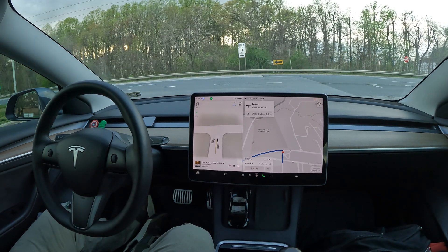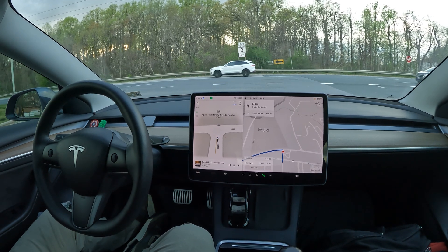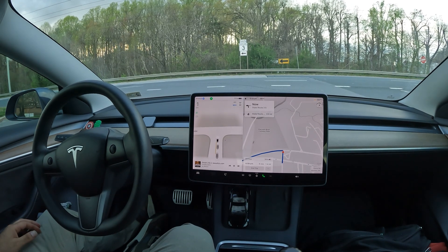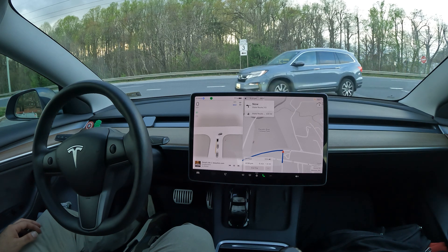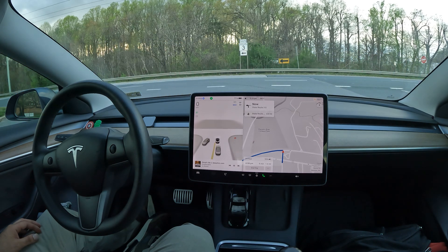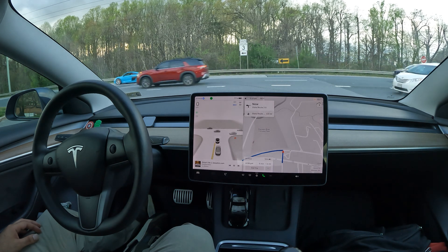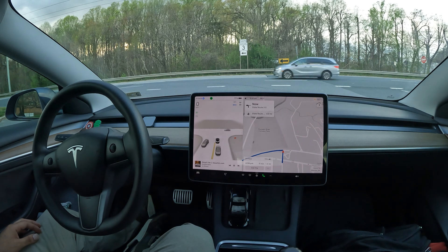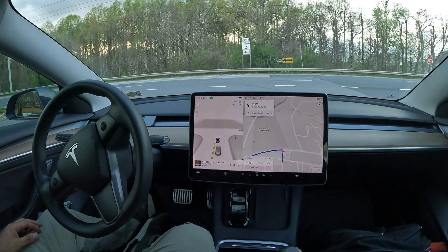We're looking to make this left and FSD's got to gun it. Here we go — we're starting to creep up a little bit. It's starting to figure it out, trying to figure out its place. It sees that these cars need to make a right, and if it can just gun it right after this white van coming up, it should be able to go into that second lane. White van passes — is it gonna go?